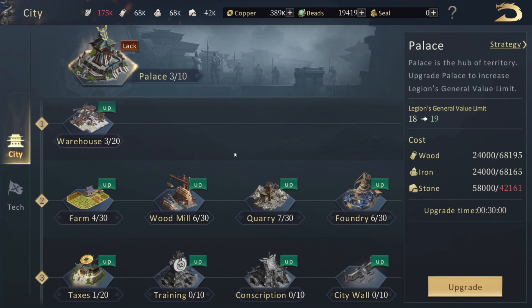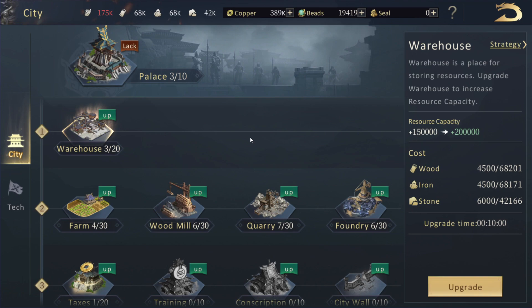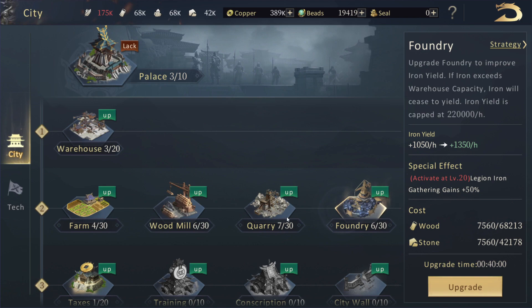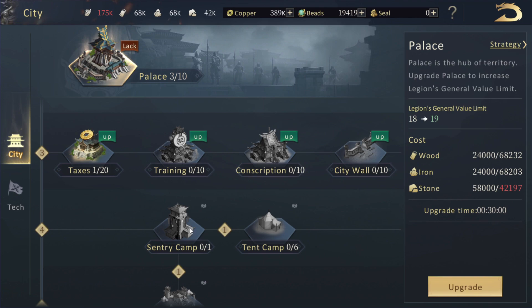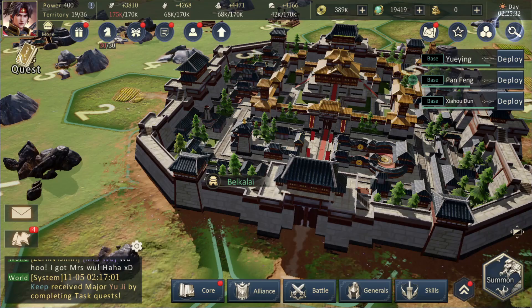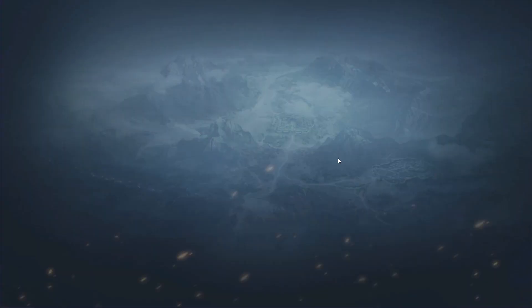In the meantime let me show you a bit more about the buildings. Last time I briefly touched on this, but let me take you through it properly. First we have our warehouse, which stores all our resources. We have the farm which produces crops, the wood mill which produces wood, the quarry, and the foundry — these make up your core resources. I want to unlock the sentry camps because then I can actually construct sentry things, which I want to show you in today's episode.